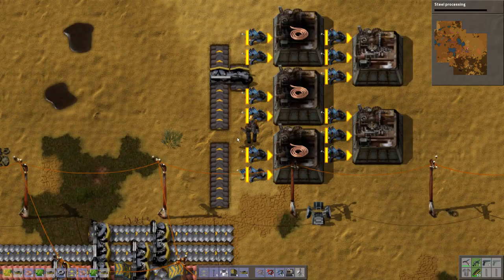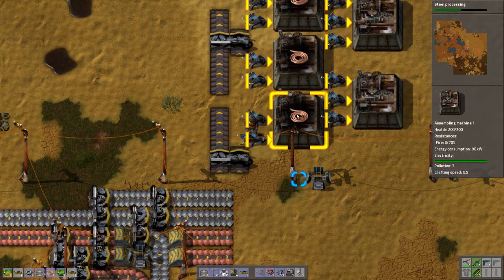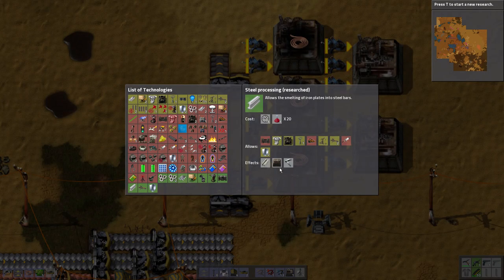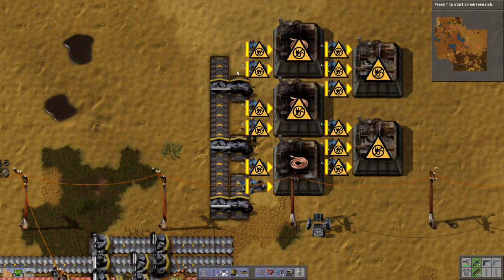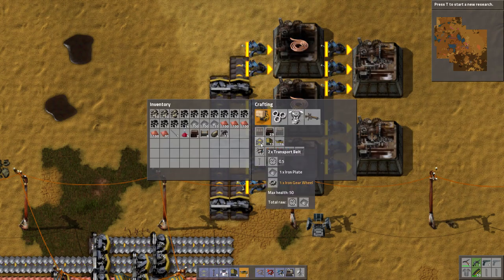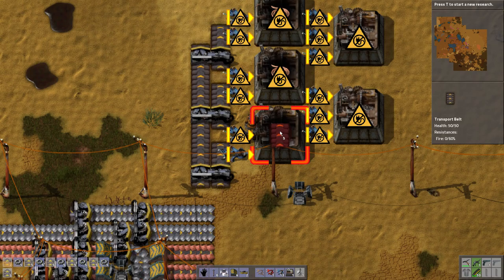Oh, we can get steel. The reason is that this will split 25% off to this copper cable machine, and we do the same thing here and the same thing there. We don't need that one for now. Let's make some more transport belts — soon enough we won't have to do that anymore, thank God.